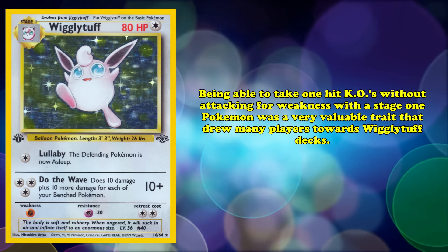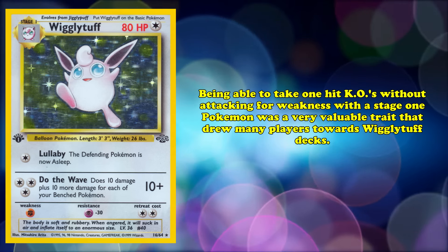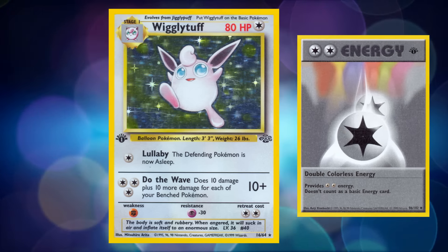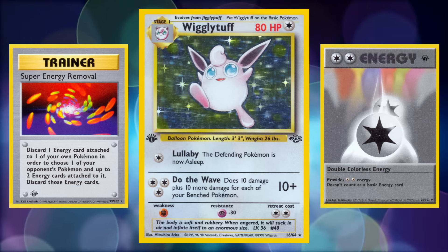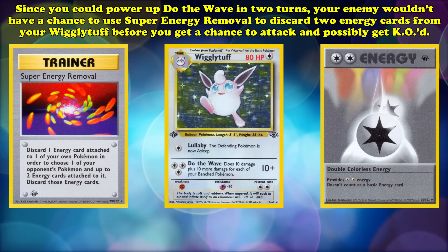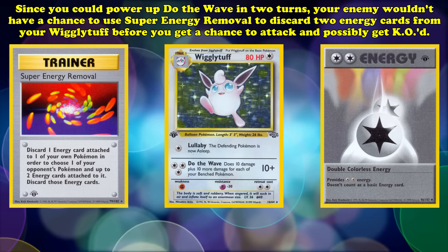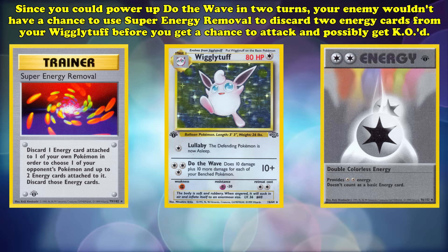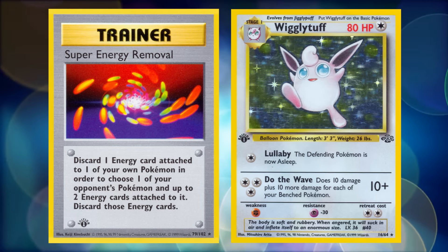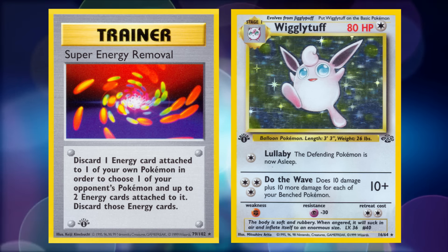It was this unmatched efficiency that made Wigglytuff such a potent offensive threat. Being able to take one-hit KOs without attacking for weakness with a Stage 1 Pokémon was a very valuable trait. Also, due to Double Colorless Energy, Wigglytuff played better into Super Energy Removal than many other high-attack-cost Pokémon. Since you could power up Do the Wave in 2 turns, your opponent wouldn't have a chance to use Super Energy Removal to discard 2 energies before you got a chance to attack. Many strong Pokémon were stripped of viability due to Super Energy Removal's existence, so having your cards match up well into it was vital.